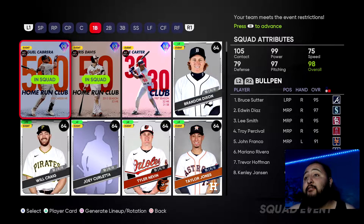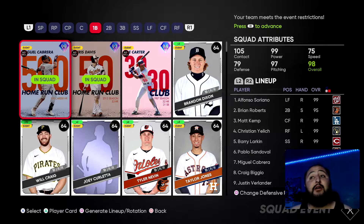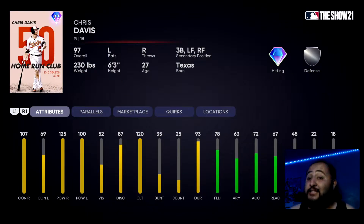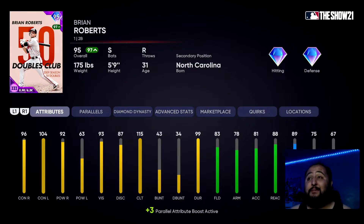For first base, I have Miguel Cabrera — he has high contact against both sides, gotta use him at first base. I also have Chris Davis on the bench — 125 power against righties, he's gotta be on the bench. Moving on to second baseman, Craig Biggio is my catcher, so my actual second baseman is Brian Roberts. This card is really really underrated — I love this card. He's a switch hitter, which is amazing, with 83 fielding and 88 reaction.